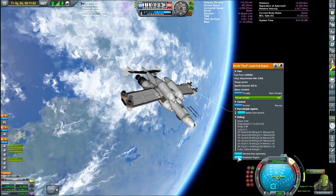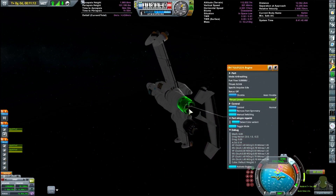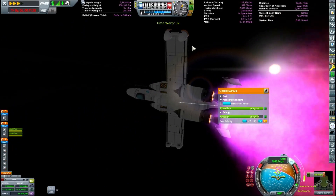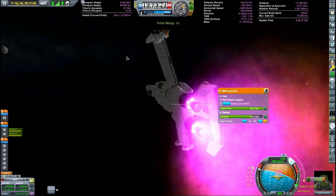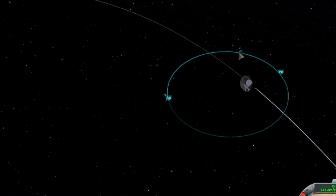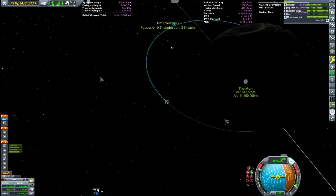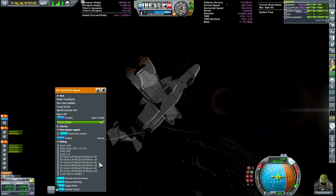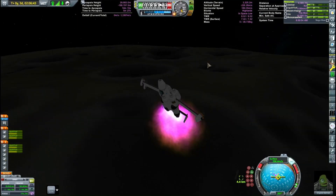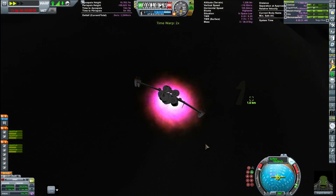Luckily they didn't have much delta-V so we didn't have to fight with the out-of-balance center of mass. This shuttle A-10 looks a bit wacky because it is VTOL a little bit, and it also has a bunch of extra fuel — there's like 4,000 meters per second of delta-V once we got to orbit. It's going to do something very special to the A-10 on the surface. It's an absolute abomination — an affront to God, this thing is.